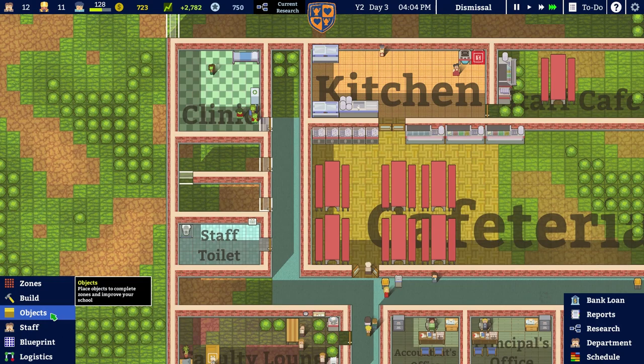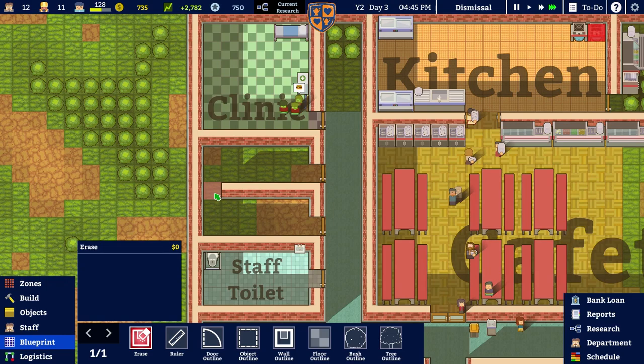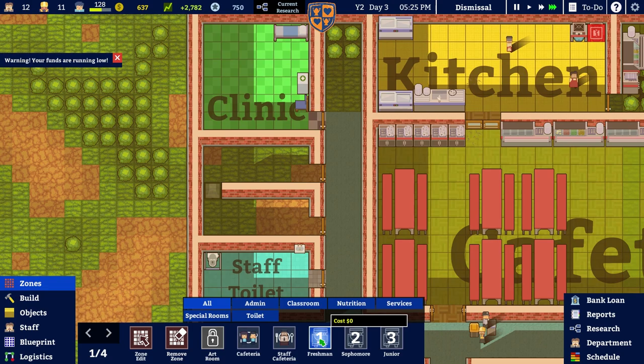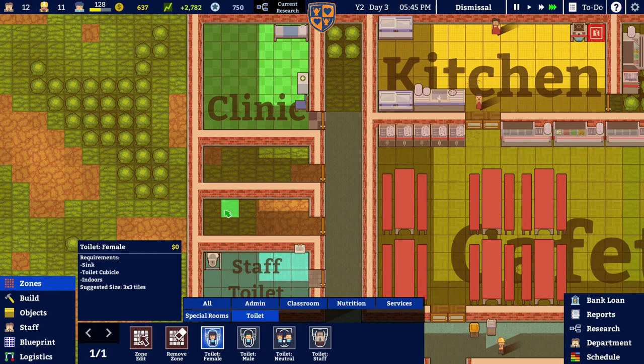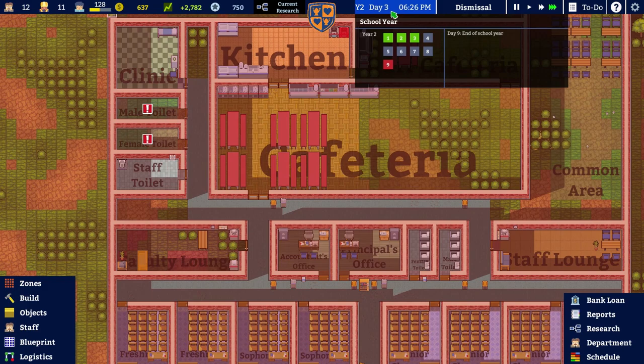We can erase those blueprint sections now. They've left a bit of wall — did I cancel that in some foolish way? It's very likely. Walls, brick wall, just there please. While we're here we're going to zone these out as toilets — girl toilets and boy toilets. Obviously they're not going to function, they've got no actual toilets in them, but we've zoned them out.